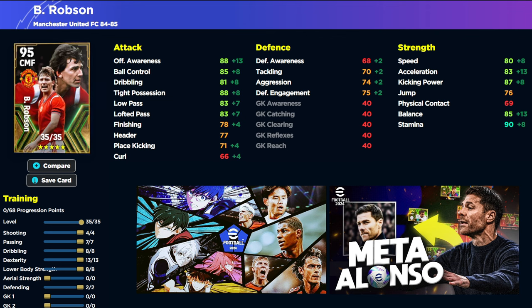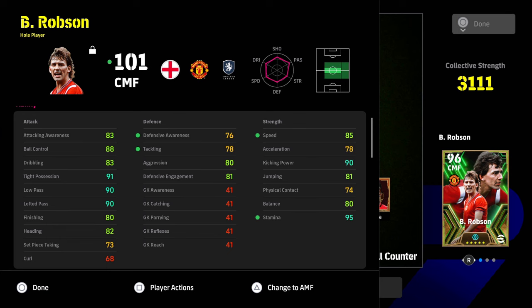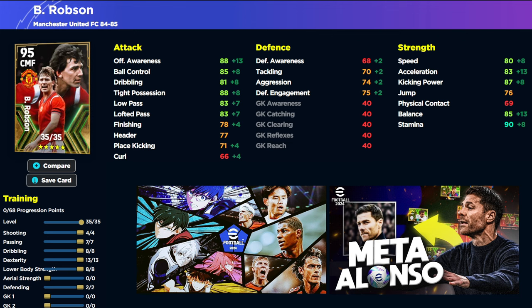There's the build we've gone for - 4, 7, 8, 13 into dexterity to get that acceleration up as high as we possibly can, and of course get the balance up as high as possible as well. 2 into defending because there's nowhere else to put the stats. I do think this is an okay card. At this stage in the game, I don't think it's a meta card. Some people will have fun with it, but I don't think it's going to change the dial too much on your standard team. And that is what he looks like with a manager - you've got the 85 speed. You can train him up both ways and match these stats or follow the build on screen.